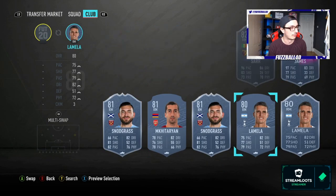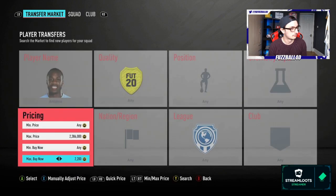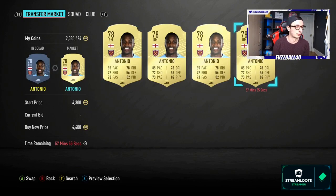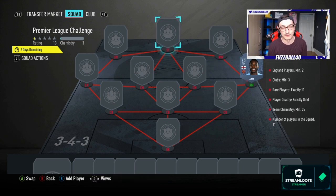Michail Antonio for example — he's at 4,400 coins right now; he rose last night with this SBC. This is why I advise you right now, as you watch this video, to go out and start investing in wingers and fullbacks from major leagues. It always, always, always pays off. Anyone that watches the streams or has watched a video of mine before will know — I've been a massive advocate of this all year. Wingers and fullbacks from major leagues always make coins.